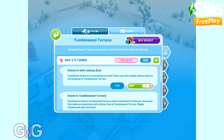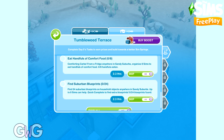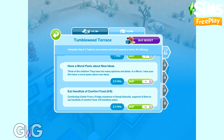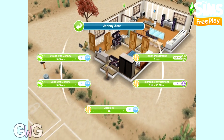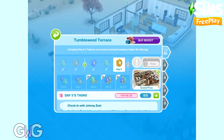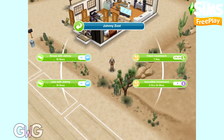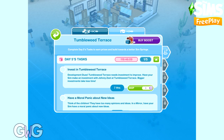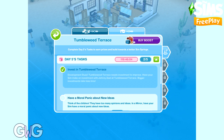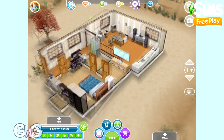The tasks for day five are: check in with Johnny Zest, invest in Tumbleweed Terrace, have a moral panic about new ideas using a mirror, eat eight handfuls of comfort food using a fridge, and find 24 suburbian blueprints from household objects. Let's find Johnny to check in with him. When you click on Johnny you'll see a few other options — including the invest in Tumbleweed Terrace option. These are very similar to Sim Chase mastery events and pregnancy events which require you to complete appointments. One option costs social points and is quicker, while the other costs simoleons and takes longer. If you're going to use social points, the social point option costs the same as just skipping it, so it saves time to skip.